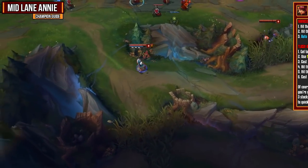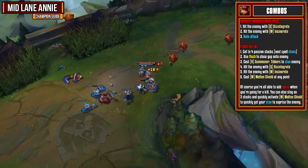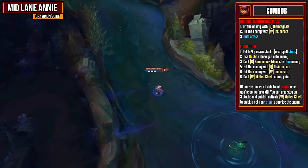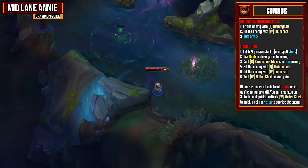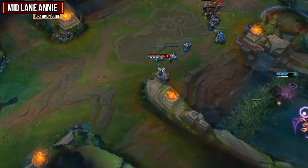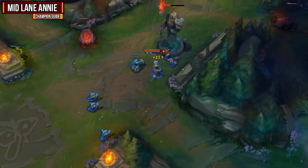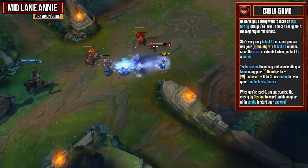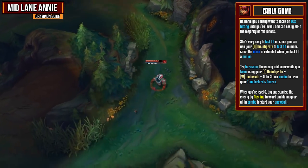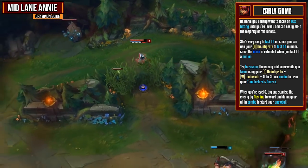For our harassing Thunderlord's proc combo: start by hitting the enemy with Disintegrate, instantly follow up with Incinerate, and then auto attack to get off those three hits and proc Thunderlord's. For our flash all-in, get to four passive stacks so your next spell will stun, then flash onto the enemy. Instantly follow up with Summon Tibbers to stun, then hit with Disintegrate, follow up with Incinerate, and cast Molten Shield at any point during that combo. Add ignite if required. In early game, focus on last hitting until level 6 — use Disintegrate to last hit minions since the mana is refunded on last hit, and harass the enemy mid laner with the Disintegrate, Incinerate, auto attack combo to proc Thunderlord's Decree. At level 6 try to surprise the enemy by flashing forward and doing your all-in combo to start your snowball.